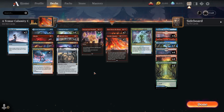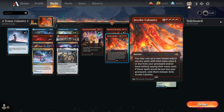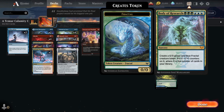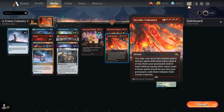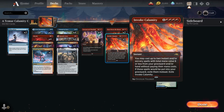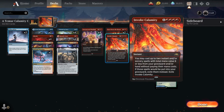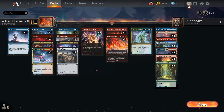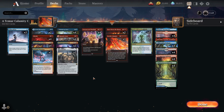Alternatively, if your opponent taps out, you can play Invoke Calamity at the end of their turn to get the creature, then untap and Castle Furry it on your turn. That way you don't need all eight mana and five red sources at once. It's a three-card combo: Invoke Calamity, Body of Research, and Castle Furry — either eight mana with five red in one turn, or split across opponent's end step and your turn.